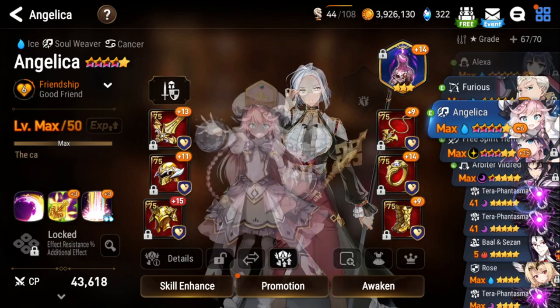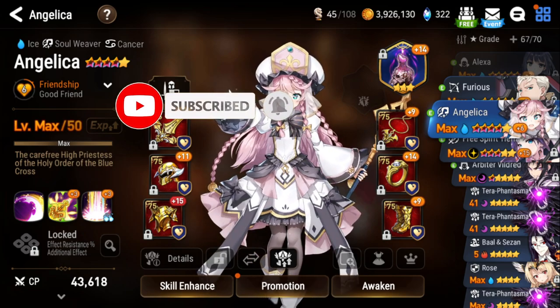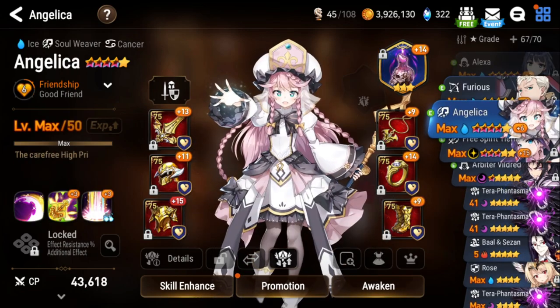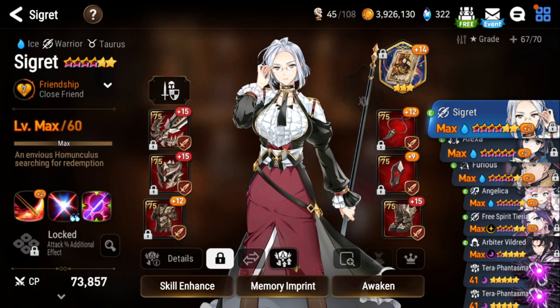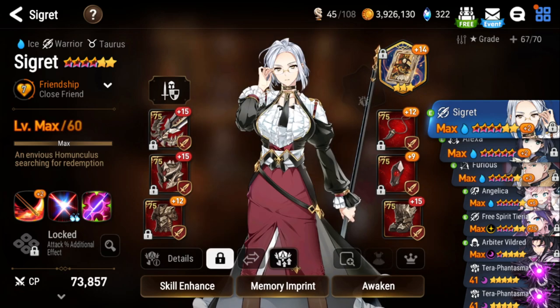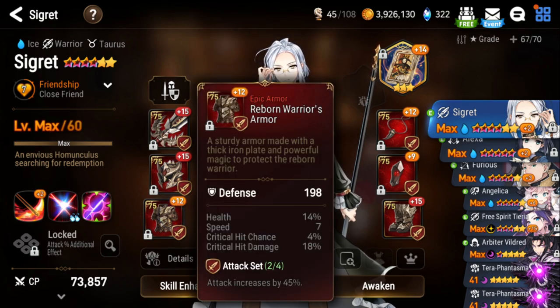Just keep in mind that Angelica being 5-starred makes it a lot harder for her to tank Wyvern, and you do need to get her to 6-starred. So you will have to 6-star 2 units to do Wyvern instead of just 1. Going over your gear real quick — she's using the free attack set gear from the check-in. You'll notice that I have my weapon and helmet at plus 15, but the other pieces I still need to enhance more. This is a nice chest piece for early game.